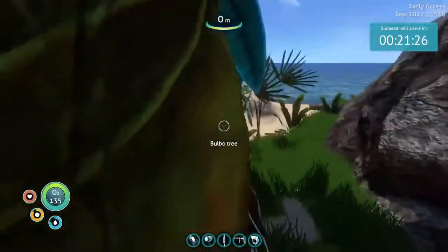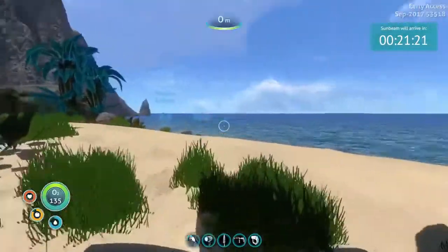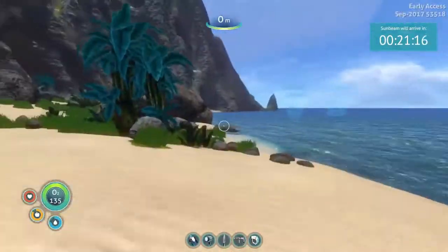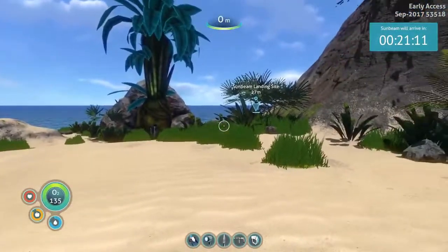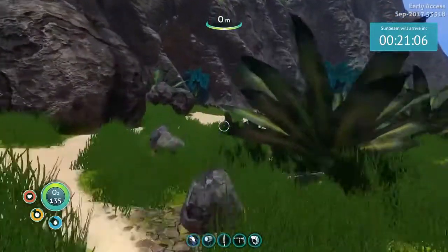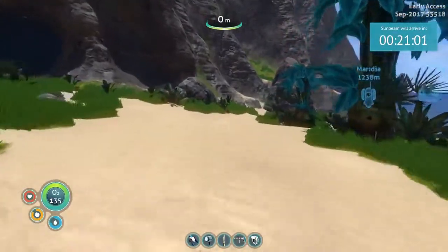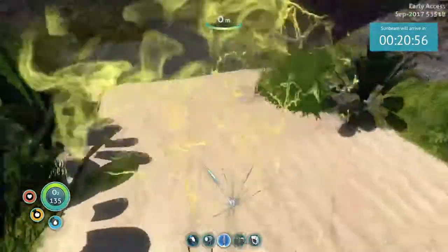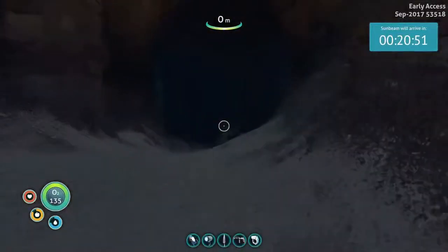You know one thing I can do? Is this a gigantic Bulbo tree? Okay, so it's by the gigantic Bulbo tree. Let's get lost in a cave. I have my little spiky ding, because sometimes there are cave creatures! You're getting owned, cave creature! Okay, that's enough of that.